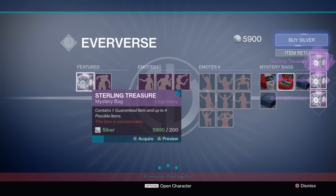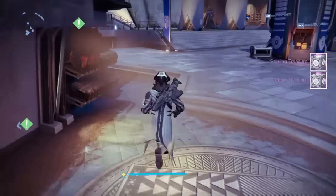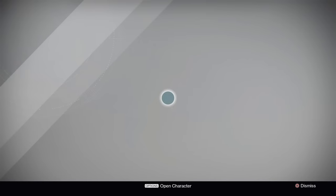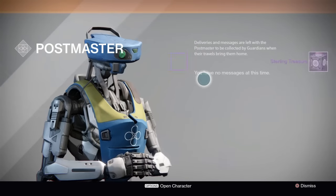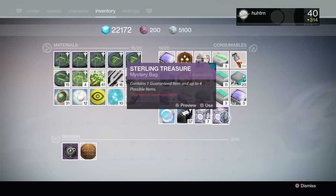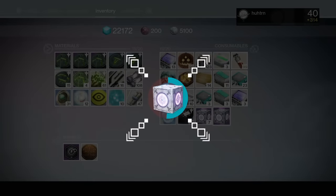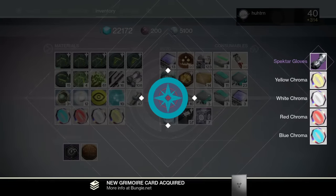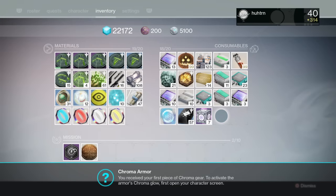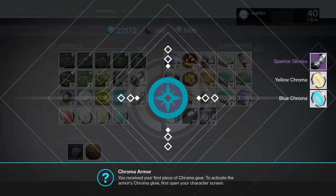So first let's just acquire a couple of these to see what we can get out of it. Oddy, you want to introduce yourself? I am here, I am the scumbag, you all know me. I bought a couple boxes just to see what I get. I'm also going to take this one out of my postmaster — everybody can get this one, so make sure you go to your postmaster. Let's decrypt this sterling treasure mystery bag. I got yellow chroma, red chroma, blue chroma, white chroma, and spectre gloves.